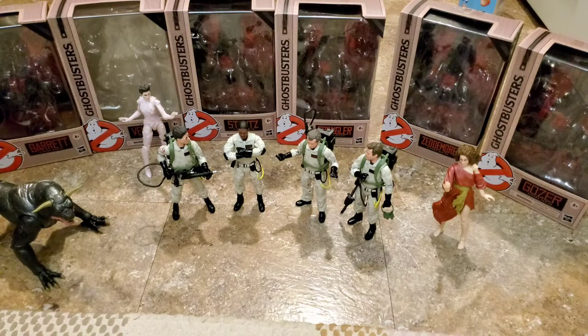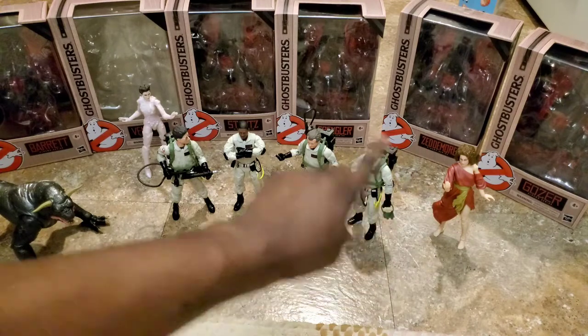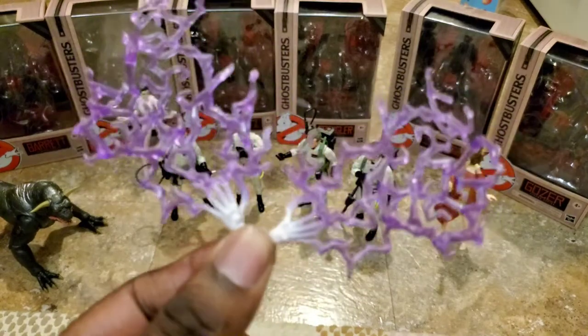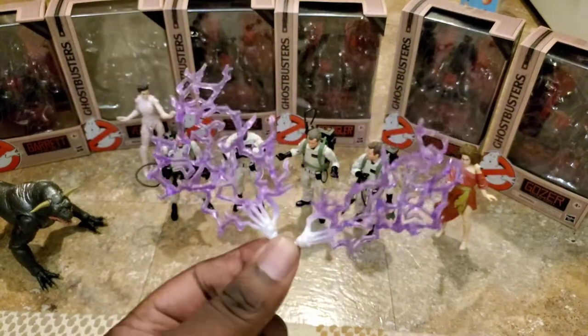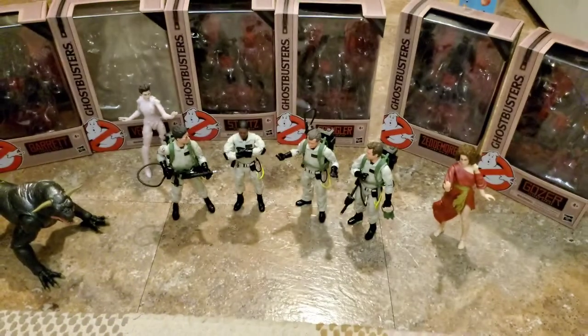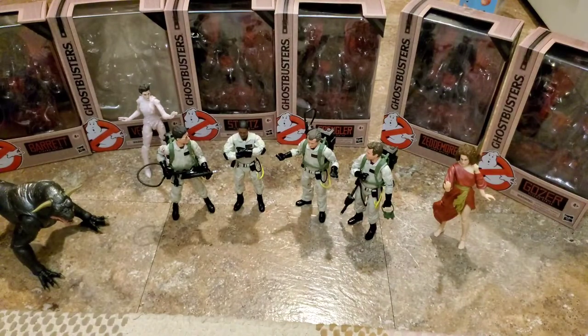I also want to show off Gozer and Dana, because out of all these guys, even though they all look great, those two are actually my favorites. She looks just like Sigourney Weaver. First thing first, let's check this out — it is Gozer's hands with little lightning effects. Those are pretty cool. It's like, 'Then die!' — you know, like the Andre 3000 hand movement thing from the album cover.